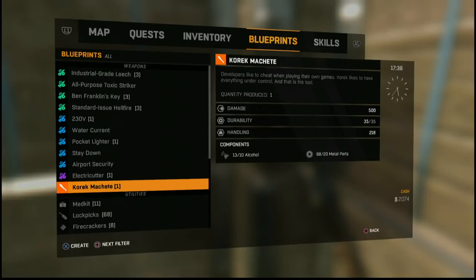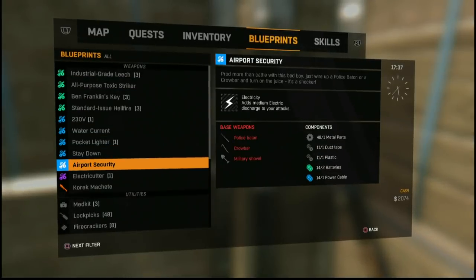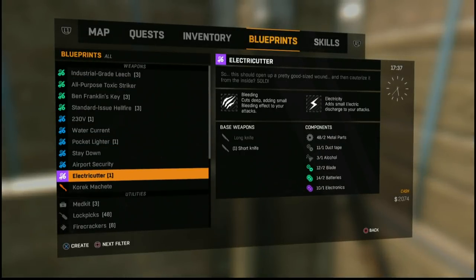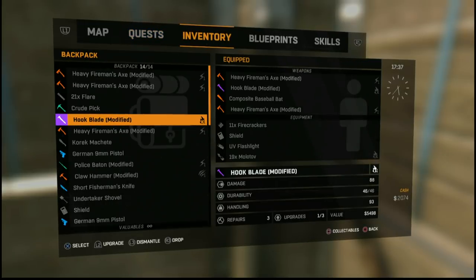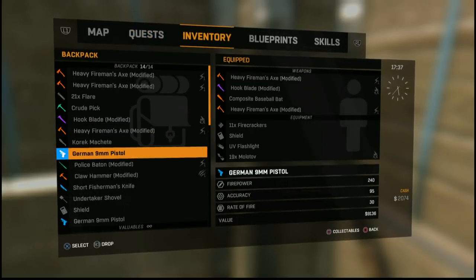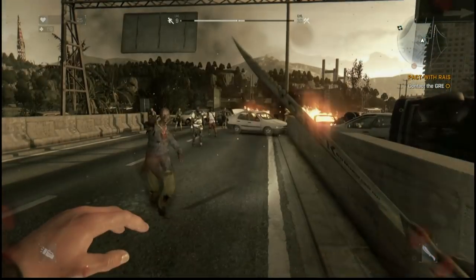Once you do have it, I recommend you use the duping cheats to get five or ten of them, because they can't be repaired. They are 500 damage, so that is the best weapon in the game. It can't be altered with any of the different advancements, but it can be upgraded with the packs. So make a few of them and enjoy the best weapon in Dying Light.